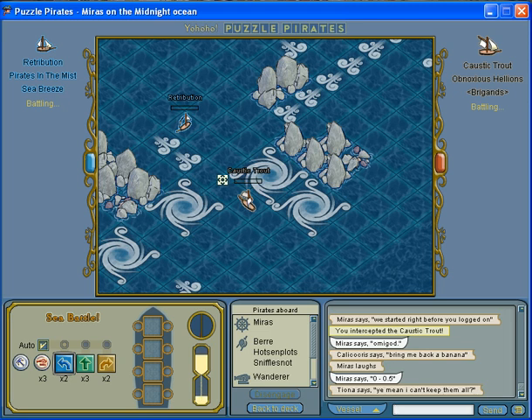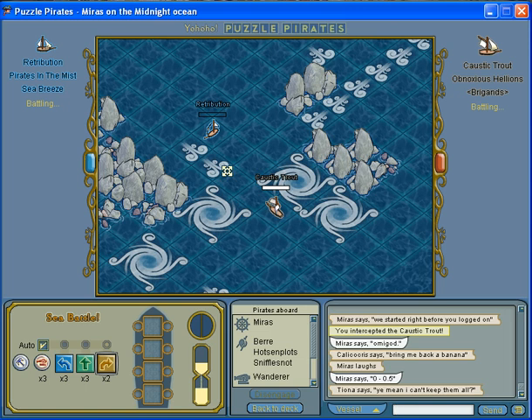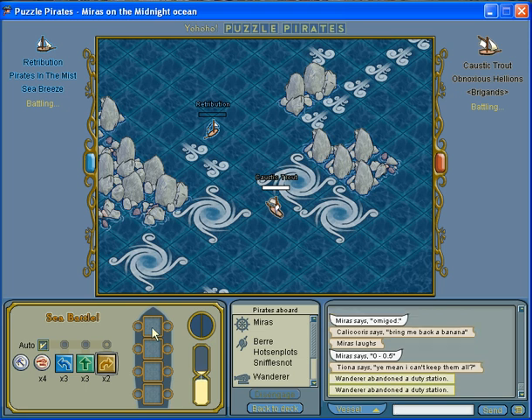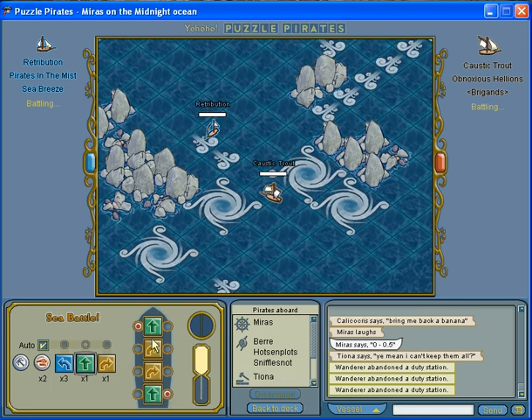For this next move, the opponent would either go straight, which would get them closer to me, or escape into the whirlpool to get a better position. Either way, I'm going to make a straight into the current, shoot, shoot. And then, because going into the whirlpool would be too much of a risk, I'll make a right.